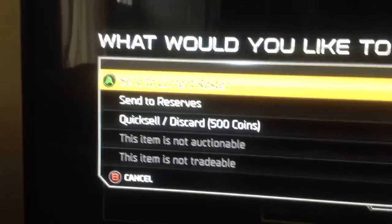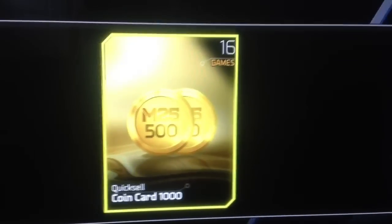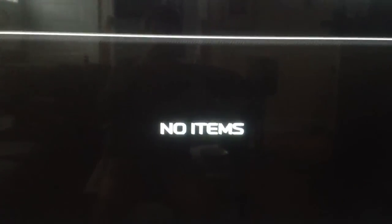500 again — could be better, but given that I just got a 10,000, no complaints at all. And a 1,000 — not too bad. So looks like I made somewhere around 12,000 to 13,000. Anyway, that is my very first coin opening that I've done. Thanks for watching, take care.